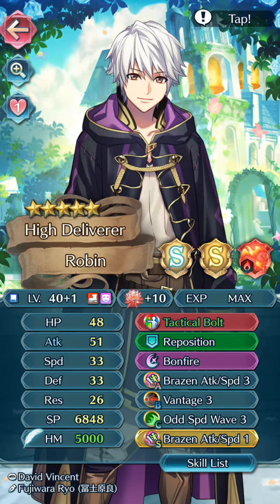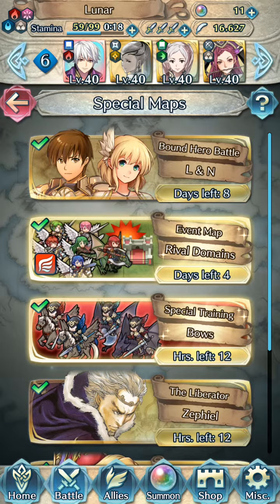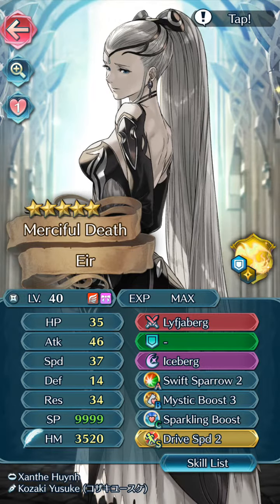There are a lot of Divine things to talk about later. You're going to get used to this. There's Chrome over there — there are 3 Chromes actually. I don't have the Christmas one but I have the other 3. We have the merciful death unit with the Firebird Iceberg, Spare to Missing Boost 3, Sparkling Boost, and Drive Speed 2.